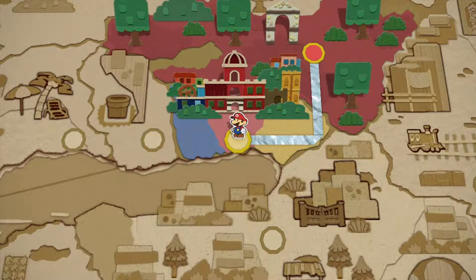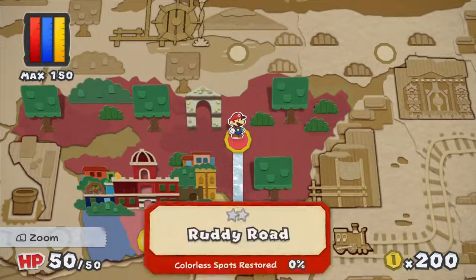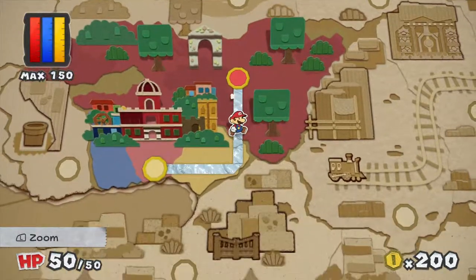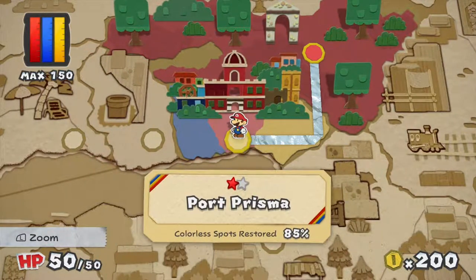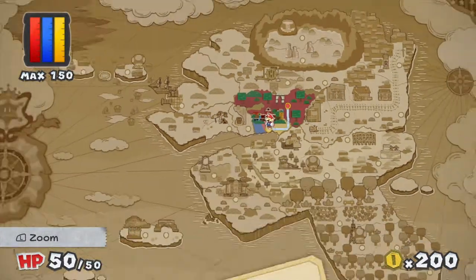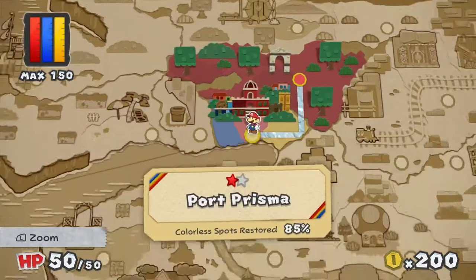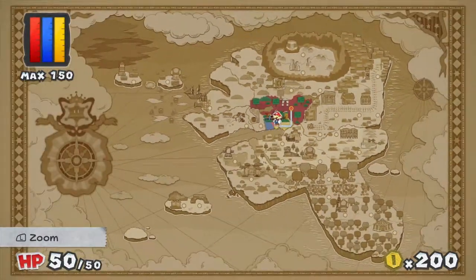We have unlocked the next level: Ruddy Road. And if you look back at Port Prisma, you can see there must be another mini paint star somewhere. We have restored 85% of the colorless spots. Here is Prisma Island in its colorless glory — don't worry, most of it is colored in, just not until we can access those areas.